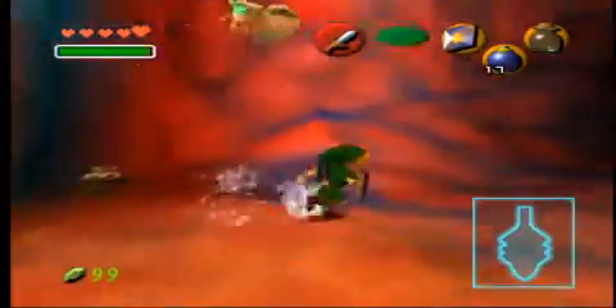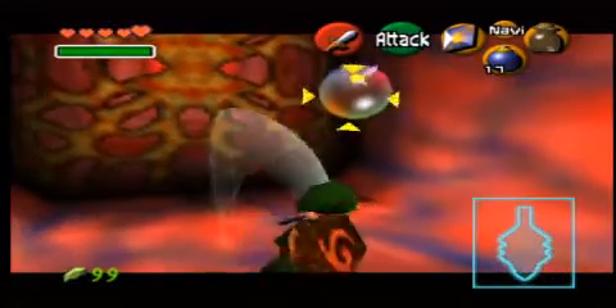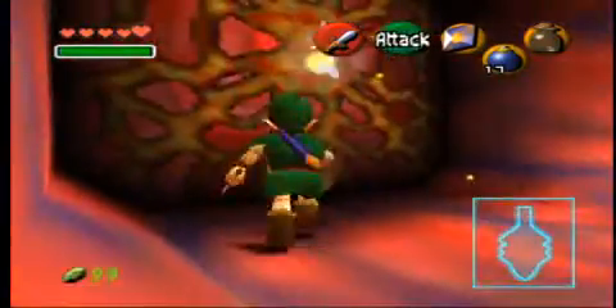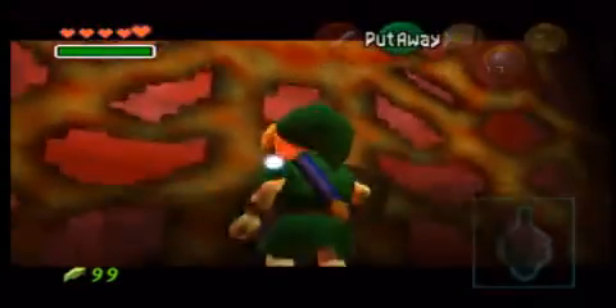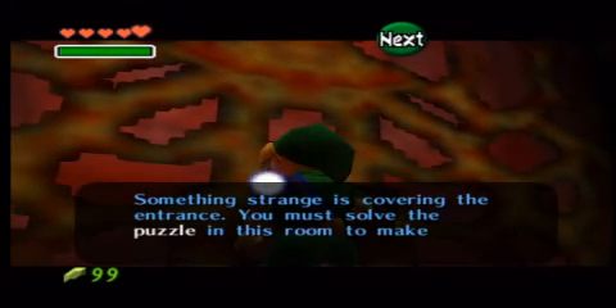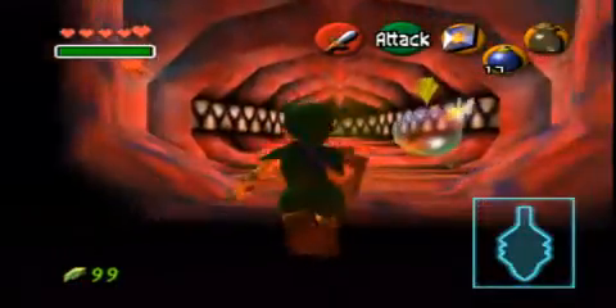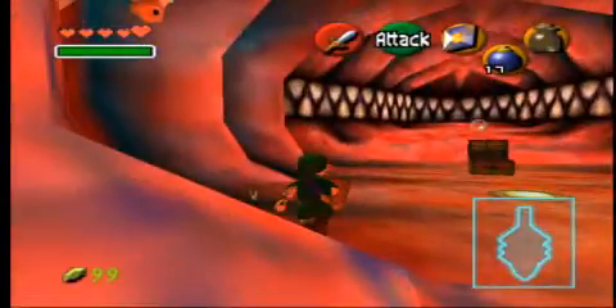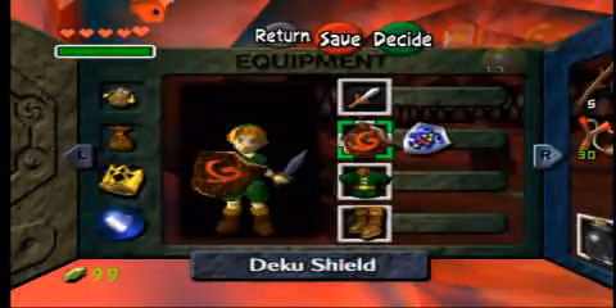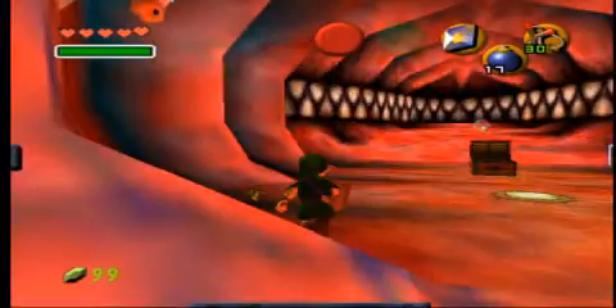Look, it's a cow. It literally is a cow. Something strange is covering the entrance — you must solve the puzzle in this room to make the entrance open. Flying bubbles — call them Shabombs. Let's try shooting the cows.